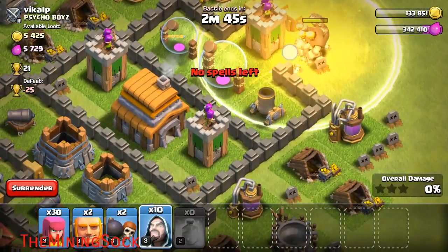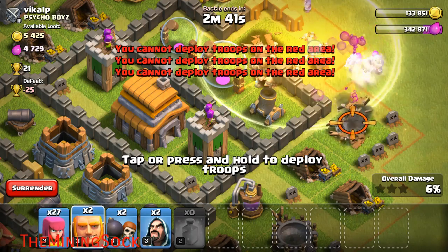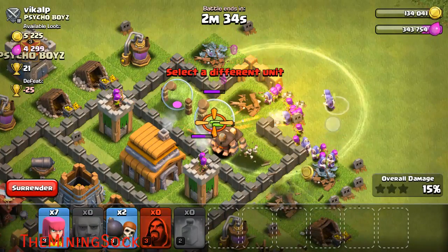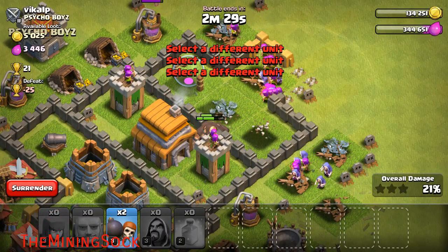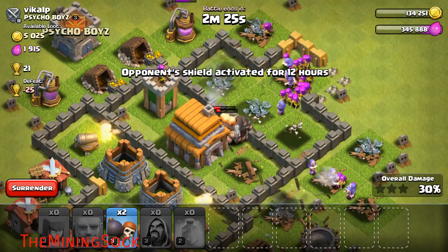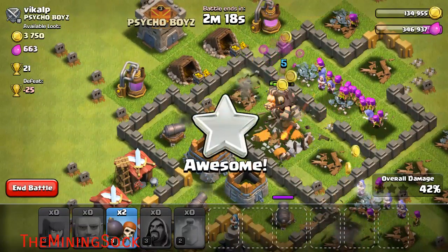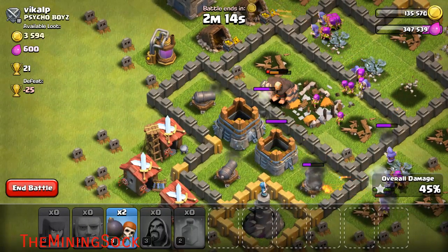Oh, I didn't mean to drop that one. So now the wizards do a ton of damage — they kind of just take out everything here. Giants take out the defenses. As long as we can get one star here, I would say it was worth. As you can see the giants are just plowing through everything.